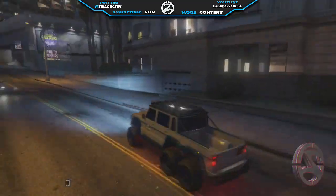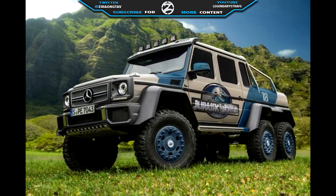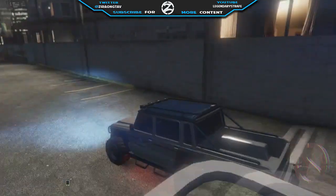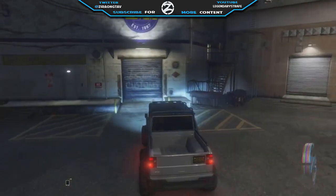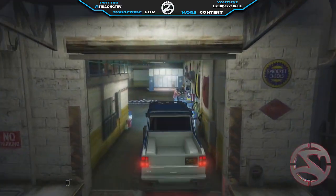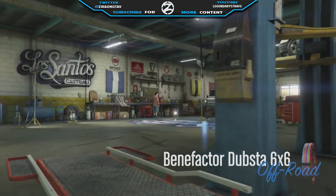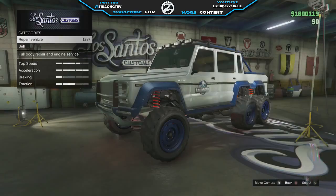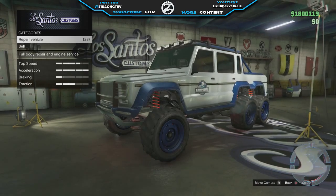I later noticed online that they had a Jurassic World vehicle that looks almost identical to the Dubsta from GTA Online, so I decided to replicate it inside of the game. If you want to do this, follow along with the tutorial. I'm even going to provide you guys with a crew so you can get the exact logo from the movie. Be sure to drop a like on this video and subscribe to my channel as I'm going to be uploading a lot of awesome videos soon.